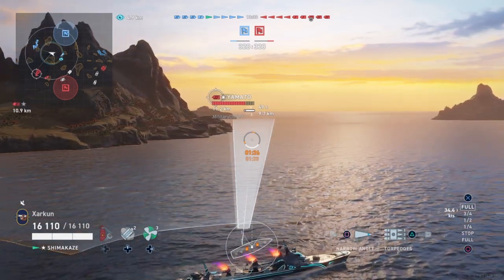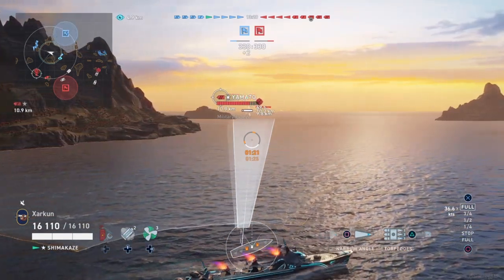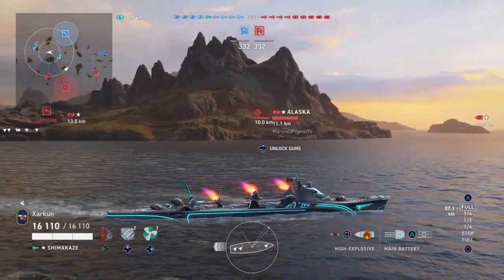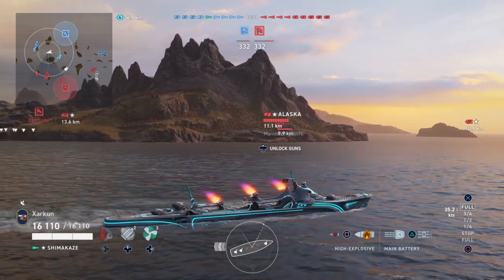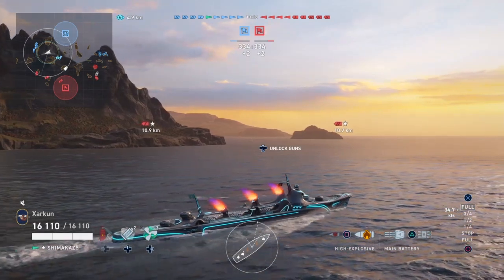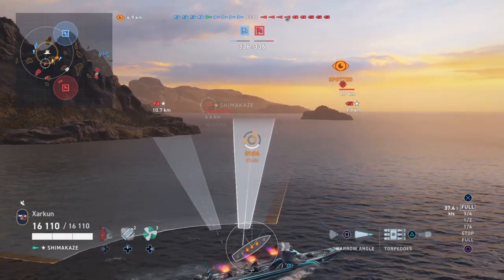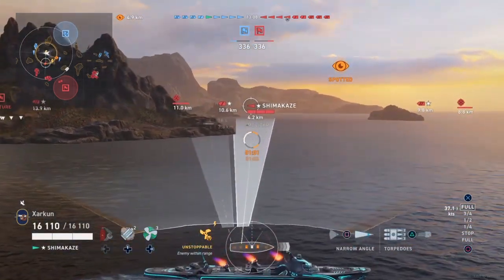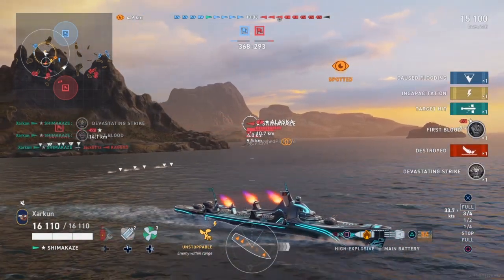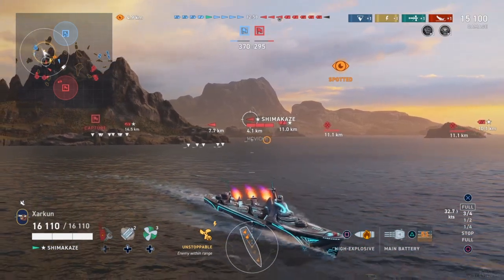We're also running the long-range torpedoes on the Shimakaze — the 11-kilometer ones. We launched some earlier at the Yamato, and I do think they're probably the best choice for this ship. There are a lot of destroyers in this game, and sometimes with these long-range torpedoes you can get results like this, where we take out the enemy Kagero randomly for our first kill of the game. Just like that, one of the enemy's destroyers is gone.